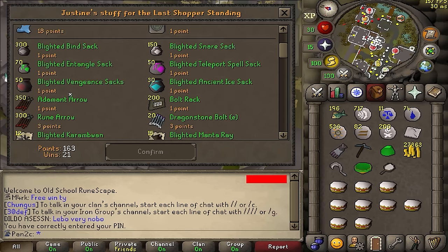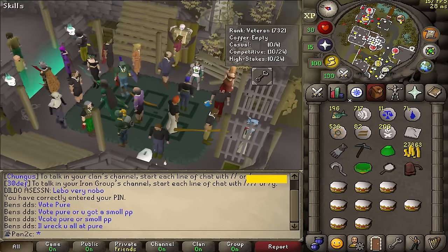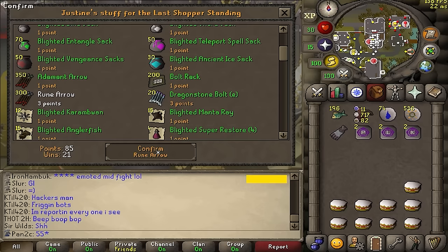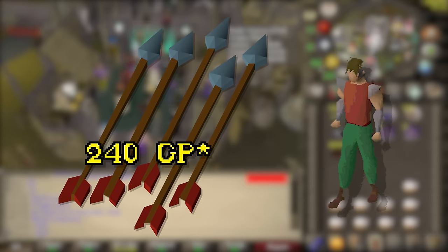20 wins in a row. We can now unlock the rune pouch, which is going to make life a lot easier when I'm teleporting around. For the rest of the points, we're going to be buying rune arrows. When we buy these rune arrows, we can high alch them for around 260 GP each, or we can also sell them to a shop.